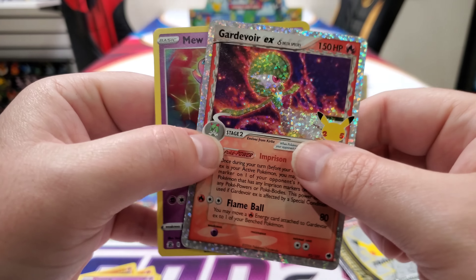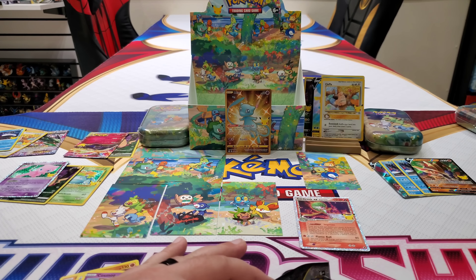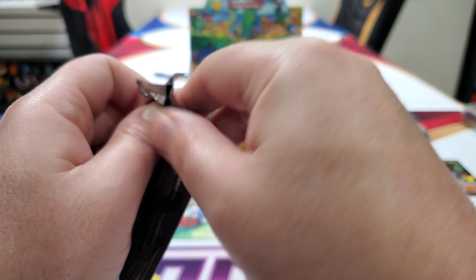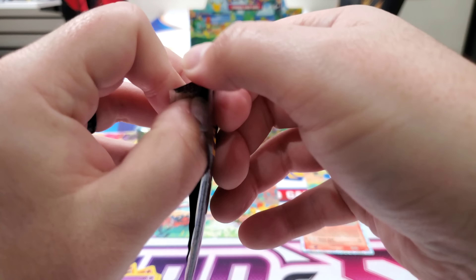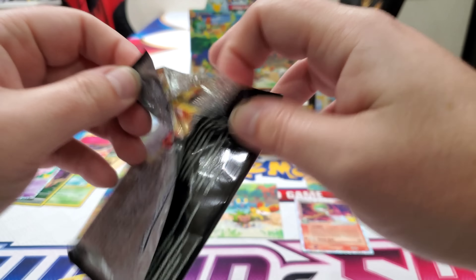Alright, I got one awesome, awesome pull — the Gardevoir. Lucky number 7 — that's a thing for a reason. Alright, one more pack, and then I've got to open up mine. Oh no, Monster — we only got two more tins left. Two more tins left, that's it. Oh no, I want to keep opening more of these tins. The tins are giving us some good pulls.